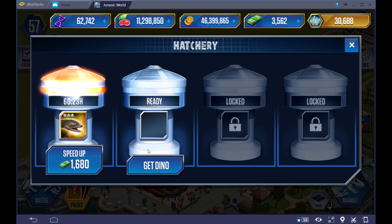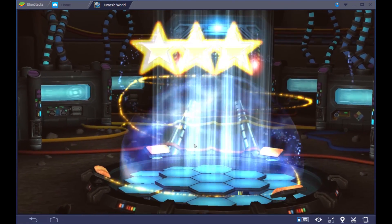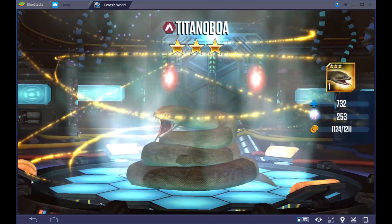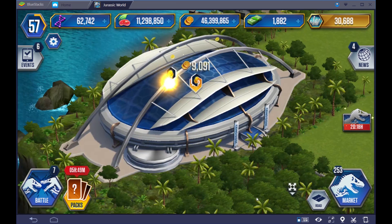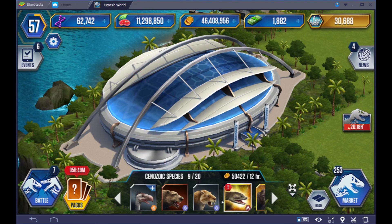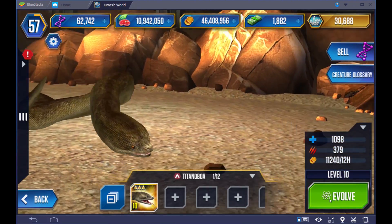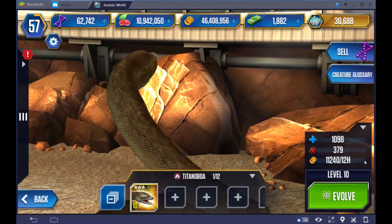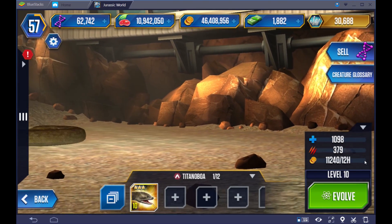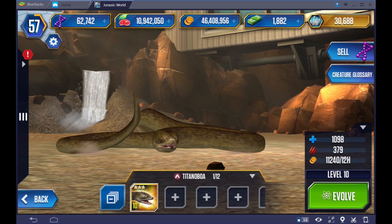Oh my gosh, 1,680 Dino Bucks — I've got less than 2,000 Dino Bucks now. But look at him. There we have it — Titanoboa. Look how beautiful this snake is. Let's check out his pen and level this guy up. A level 10 Titanoboa has almost 1,100 health and nearly 400 attack power. That is really, really good. I can't imagine what a level 40 would be — that would be insane to go up against.